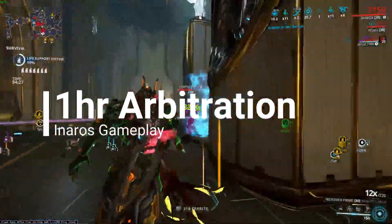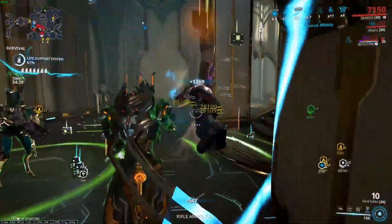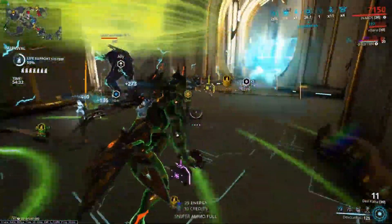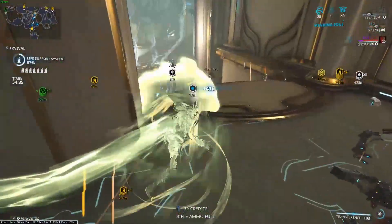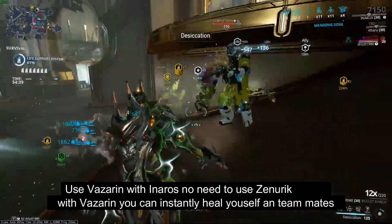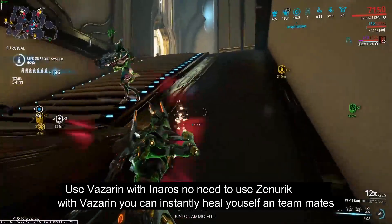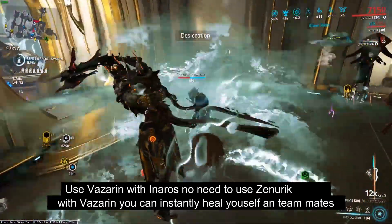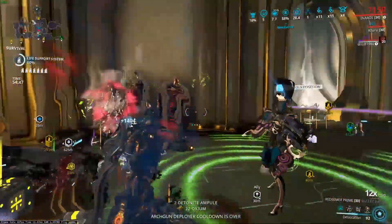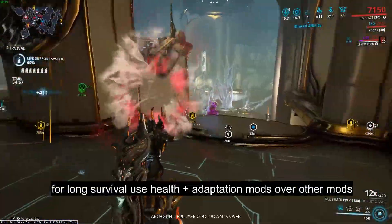Hello guys, SamFlash25 here. Arbitration with Inaros in a Rosa — let's play. First thing: you need Voidrig. Don't go with Zenuric, just check it. Graded out for second means you are in God mode. With Inaros in a Rosa, you don't need Prime Flow or anything like that.